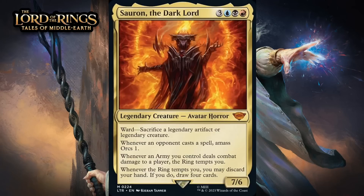Next up, it's Sauron, the Dark Lord, which costs three generic, a blue, a black, and a red, for a 7/6 legendary avatar horror at Mythic Rare. It has ward — sacrifice a legendary artifact or a legendary creature. Whenever an opponent casts a spell, amass orcs 1. Whenever an army you control deals combat damage to a player, the ring tempts you. Whenever the ring tempts you, you may discard your hand — if you do, draw four cards. Sauron is incredibly strong. Even just finding a way to target him is going to be a challenge. And even if you can pay the ward cost, you're still two-for-one-ing yourself at the very least — plus whoever controls Sauron also gets to amass one before he dies. Add in the fact this can give you insane value from the ring and reload your hand, and we're talking about a bomb — giving this an A.